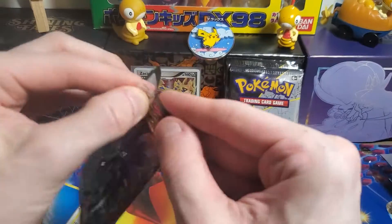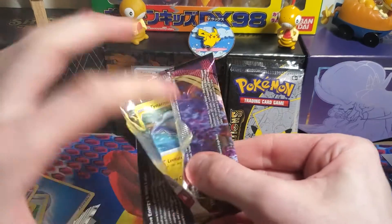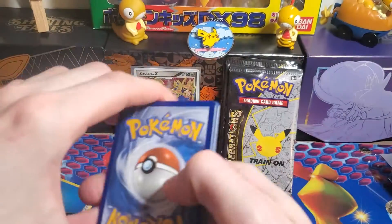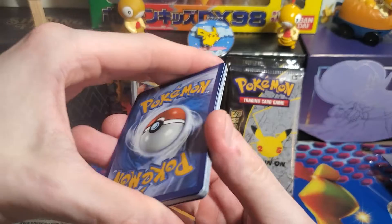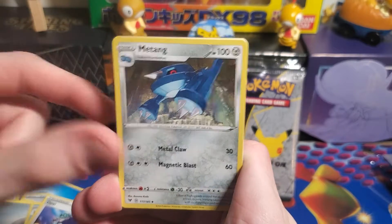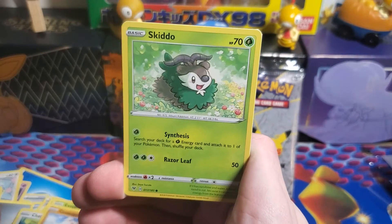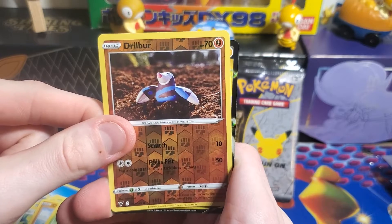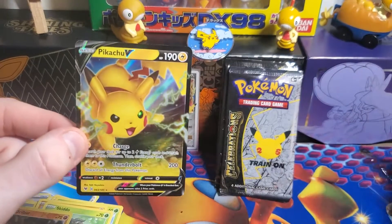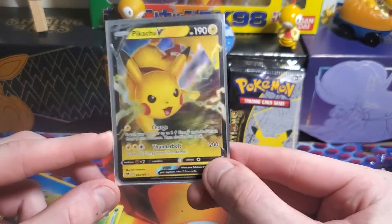Then we've got a pack of Vivid Voltage with Celebi on the front, hoping for that Pikachu. We do not have the Pikachu V-Max, regular one, or rainbow one, so we'd take either. Cards from this pack: Dawat, Opal, Metang, Tynemo, Exeggcute, Chatot, Clobbopus, Skiddo, Reverse Drillbur. And we got something — Pikachu V! I mean it's not the V-Max, but we'll still take it. It's the only Pikachu I've managed to pull out of a Vivid Voltage — I think I've got like two or three of these now.